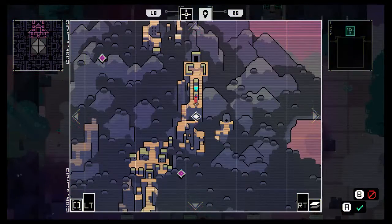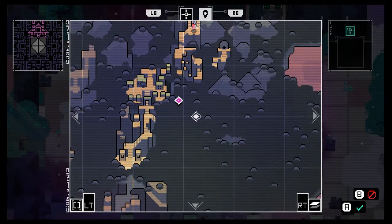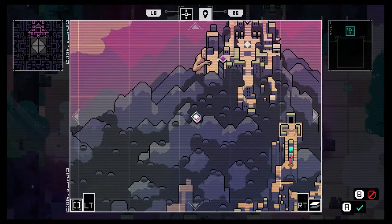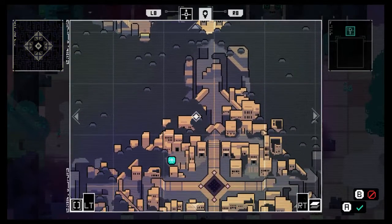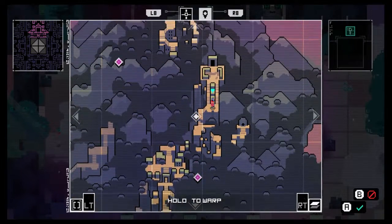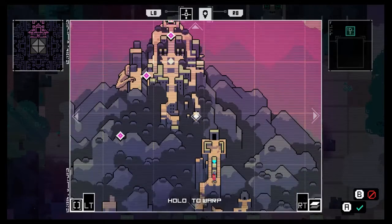Where are we map-wise here? Yeah, so there's these little locations here. Oh, I guess we could teleport. These little locations seem like things we should be looking for — there's a lot of them up this way.